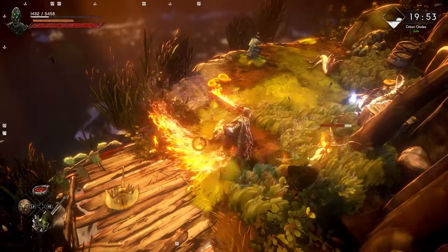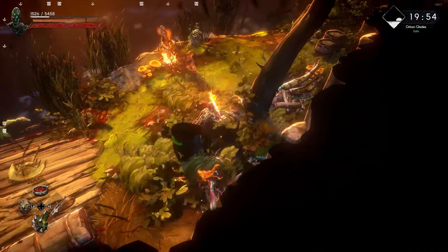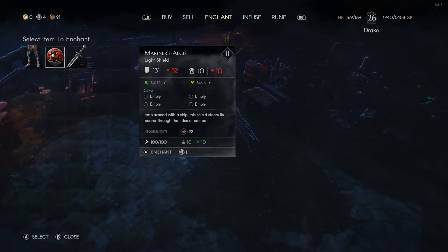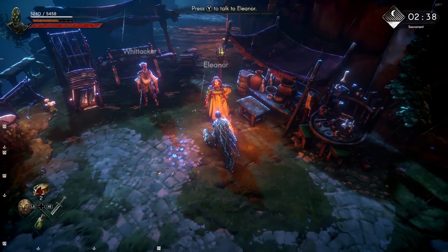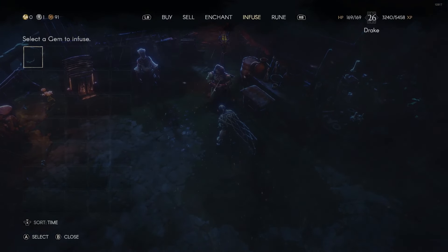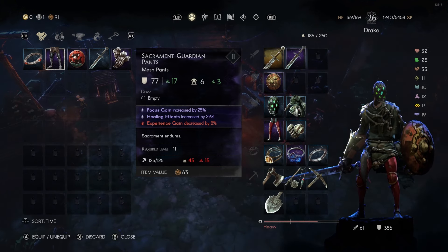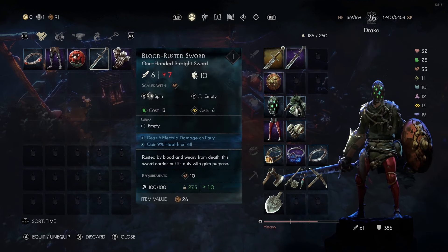There's a simple and ingenious gameplay loop for setting up your build. It kicks off with running the Crucible to get gear, then you go to Eleanor to either enchant or infuse that gear, and sell what you don't want. In the enchant menu it costs one silver to enchant a piece of gear. Once gear is enchanted you can still do a few other things — you can infuse it with various different runes and objects that you find in the open world.